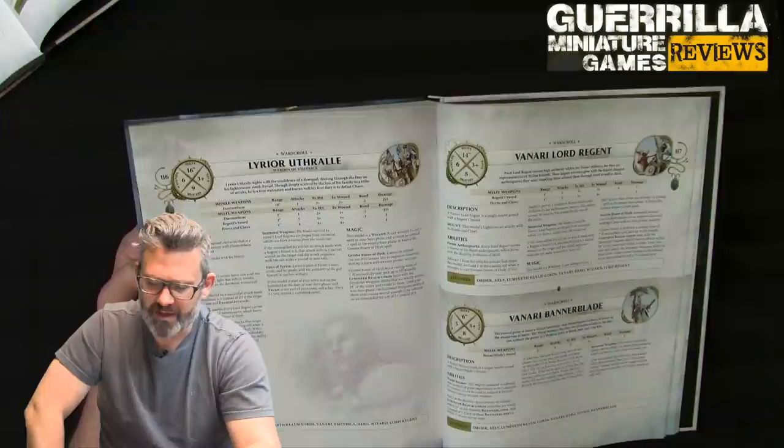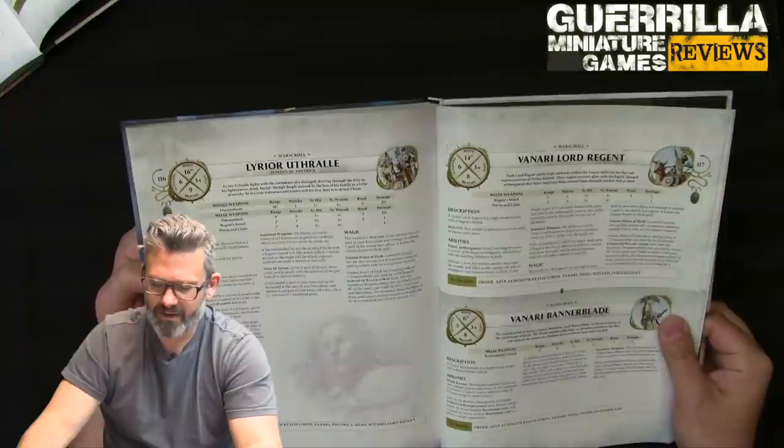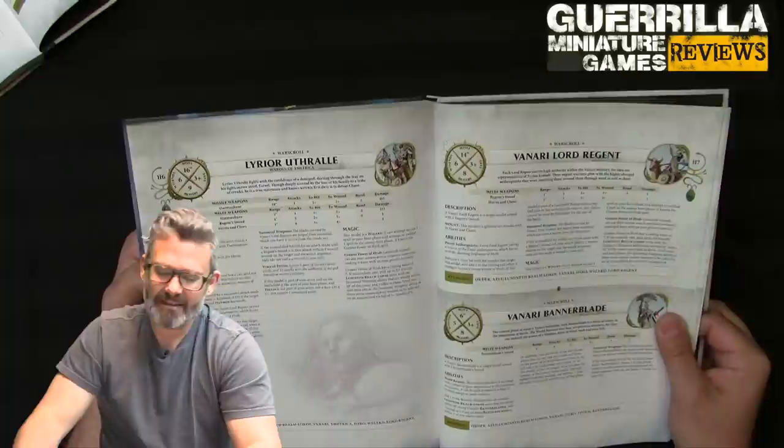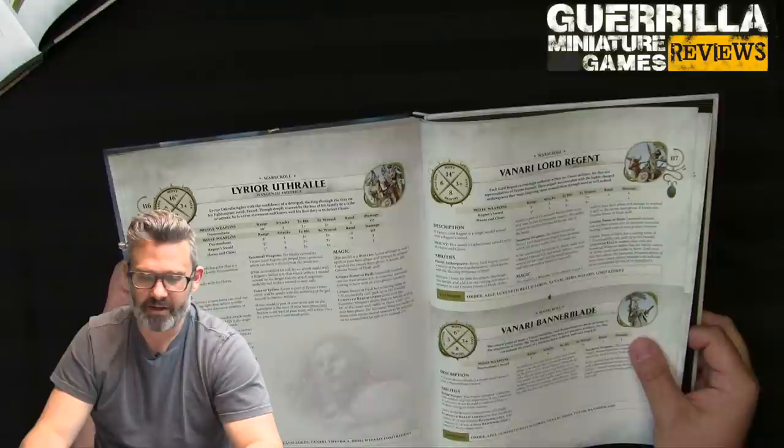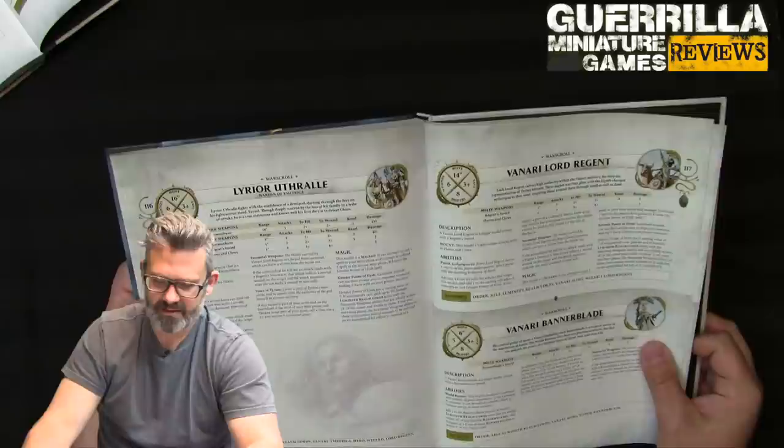He casts the Greater Power of Hysh: cast on 7 — pick D3 friendly Realm Lords units with Sun Metal Weapons wholly within 18; until your next Hero Phase they deal mortal wounds on 5s instead of 6s. That's pretty good for your Spearmen. The Lord Regent is the generic version — two inches less movement, one less bravery, same Regent Swords and Horns and Claws, same Purest Aether Quartz and Greater Power of Hysh and Sun Metal Weapons. He's just a lighter version of Lyriel, doesn't have Voice of Tyrion or Demon Bane.